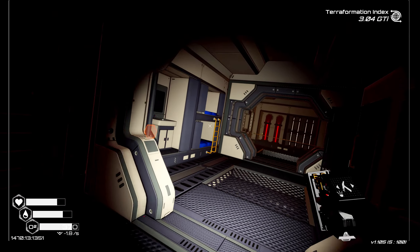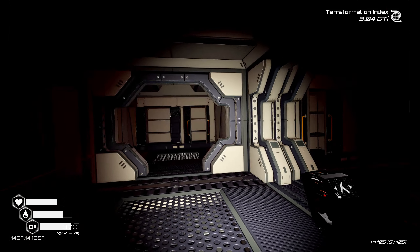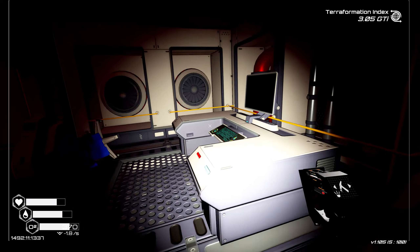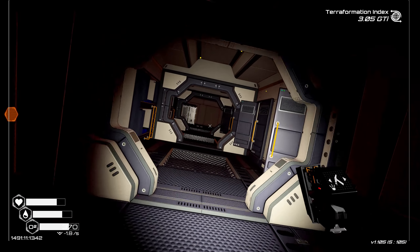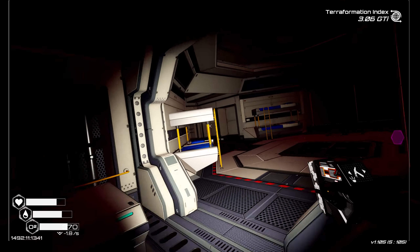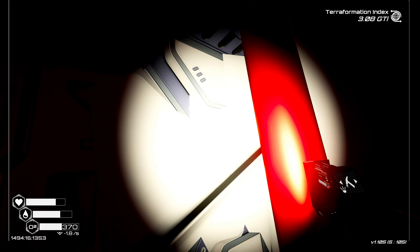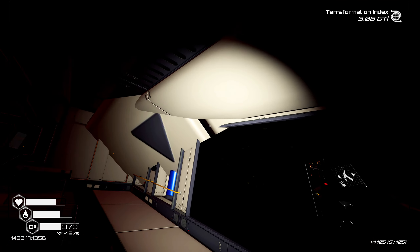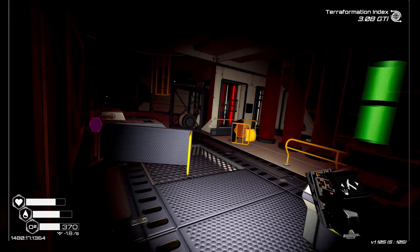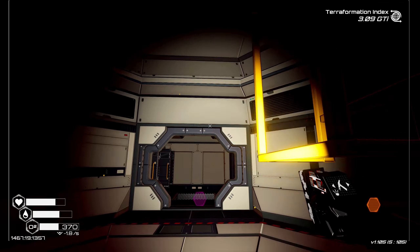First I need to find one, then I'll probably need to go back and get more oxygen. I can't deconstruct any of those, and nothing here. Let's have a quick look down this way. This is where we found the suit. On the other side there's some sort of wall glitch going on, but nothing here is lighting up for deconstruction.